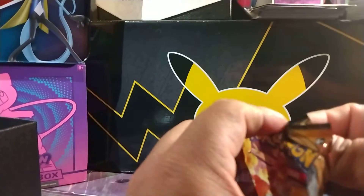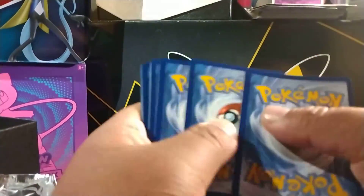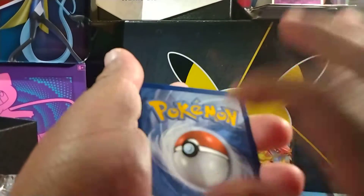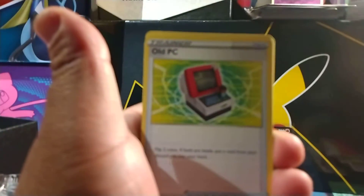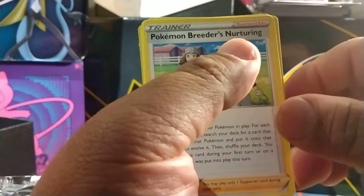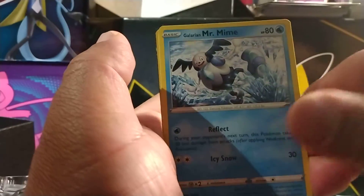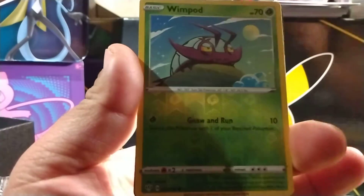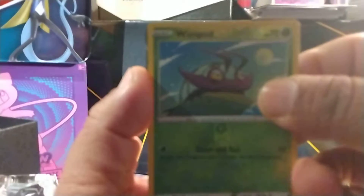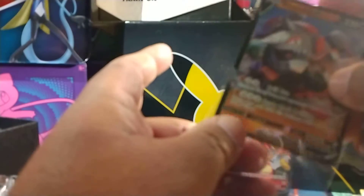Last pack — last chance for that Zard. Let's see if we can pull him in this last pack. Let's go for it at the front and let's guess Fire Energy. Fire! Okay. We got that Old PC, we got Dugtrio, we got the Pokemon Breeder Nurturing, we got Bounsweet, we got Dunsparce, we got Electrike. We got that Galarian Mr. Mime, we got Grimer. We got Wimpod as our Reverse, and our last card of the day — we got a Rhyperior V. Not too bad at all. I'll take a Rhyperior V.